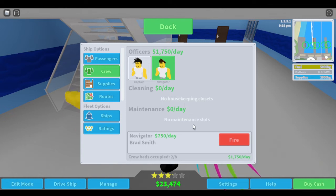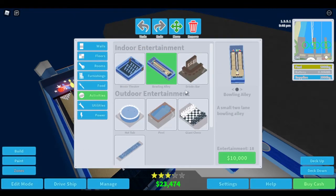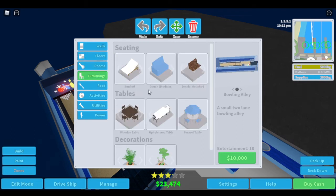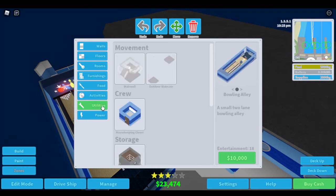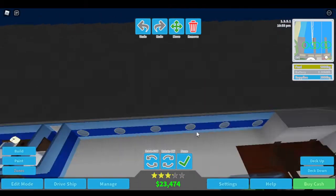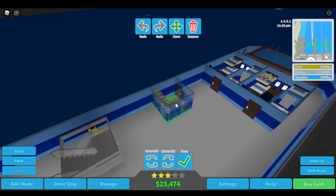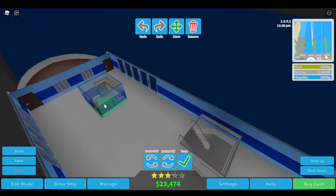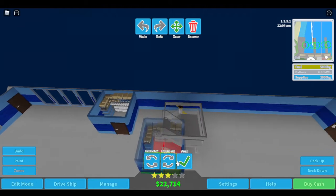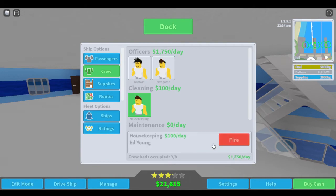Wait, we do need one housekeeping. So I need to go back here, build, again, rooms - what is it? Housekeeping closets. Okay, and I will just put that with the crew over here. So this will go right - not there. How about over here? Right there. This does not look the prettiest, but it will have to do for now. Okay, out of that now, back into manage, and get one. There we go.